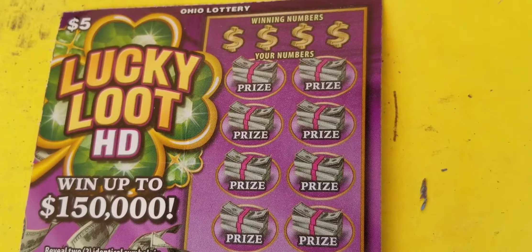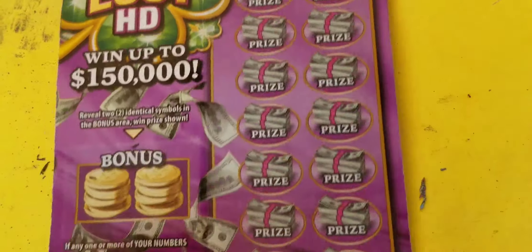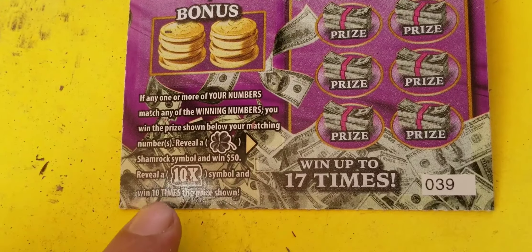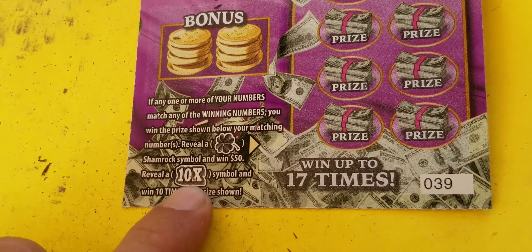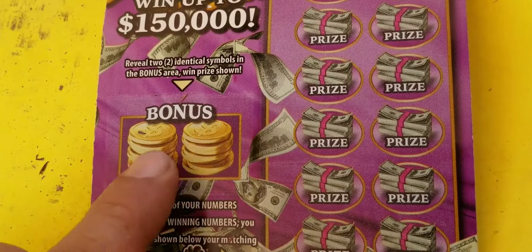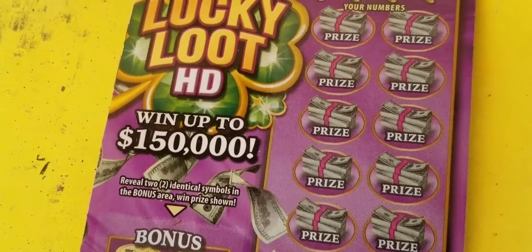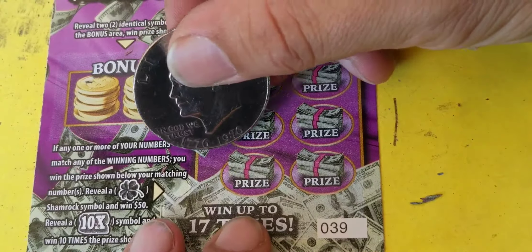Last chance here on the Lucky Loot. On this ticket we can match one of our winner numbers to one of our numbers. We can also find one of these shamrocks for an instant fifty dollars, or a ten times symbol to win ten times the prize. There's a little bonus area — two matching symbols and you can win the prize. Let's get in there and symbol hunt this one. Ticket number 39.